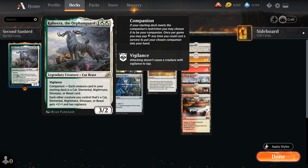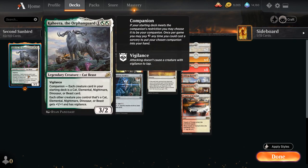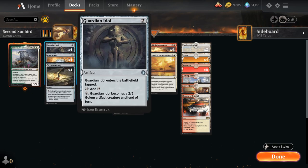Kahira can be useful as a three-two blocker or we can maybe discard it to a Pirate's Pillage. At two mana we've got some artifact ramp with the full play set of Guardian Idol — a two mana artifact that comes into play tapped but can tap for colorless mana, and for two mana Guardian Idol becomes a two-two golem artifact creature that can help us block. Do have to be careful when activating Guardian Idol because it tends to tap itself, which will prevent you from blocking with it.